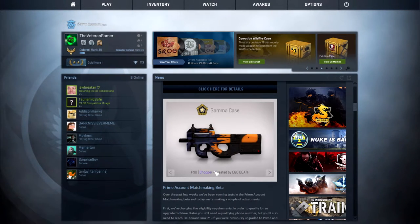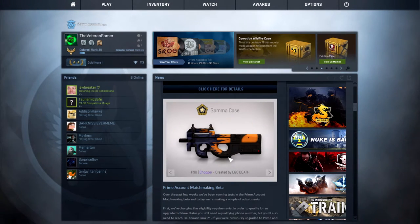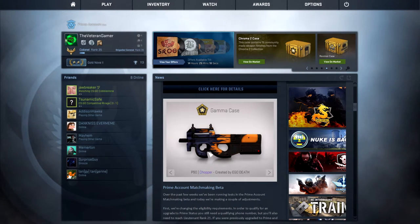Then we have the P90 Chakra, which is actually really nice looking. It kind of reminds me of an alien feel for some reason, and it's created by Ego Death. Pretty nice P90 skin. It is purple, so it might go for a little money — say like $3 or $4 when it evens out. I'll definitely be looking into picking that up because I do need another P90 skin, so I'm actually quite interested in that. It's got a nice feel to it.